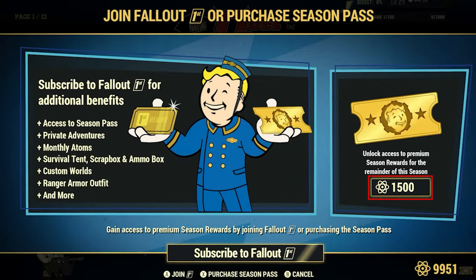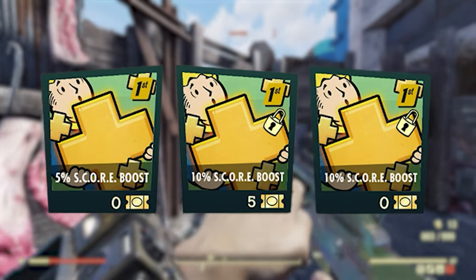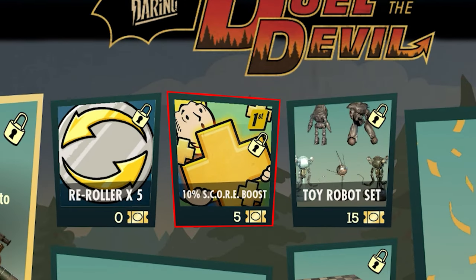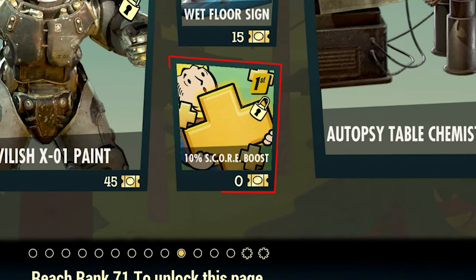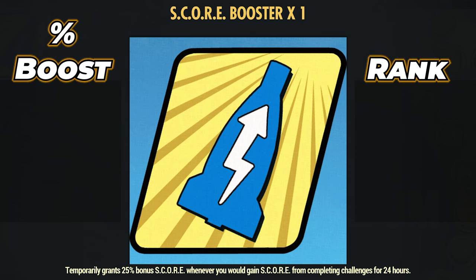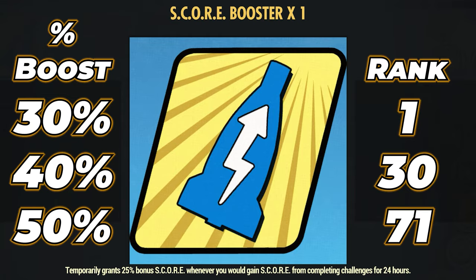If you have a Fallout 1st subscription or have purchased a season pass, you'll be able to unlock a further 3 fixed score boost rewards as you progress through the pages — these give a permanent score boost. The first is available straight off the bat on page 1, costs 0 tickets and gives a 5% score boost. The second gives an additional 10% fixed score boost — an overall 15% — available on page 5 at rank 30 for a cost of 5 tickets. The final fixed score boost is on page 10 at rank 71 and gives a further 10%, for an overall 25% fixed score boost. The standard score boosters will stack with these to give a 30% combined boost from rank 1, a 40% combined boost from rank 30, and a maximum 50% boost from rank 71.